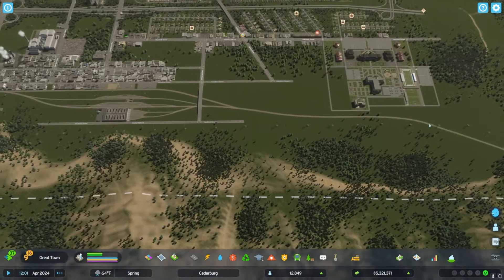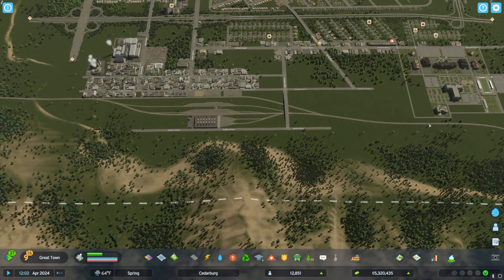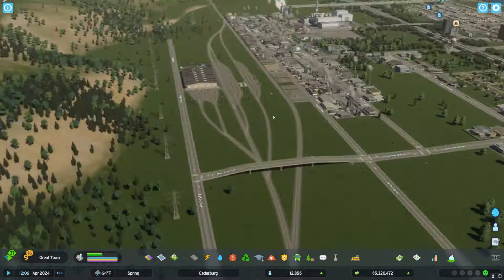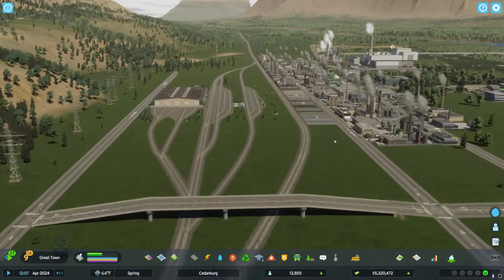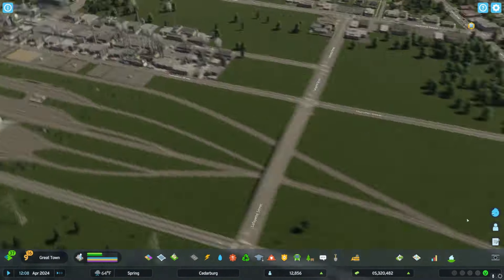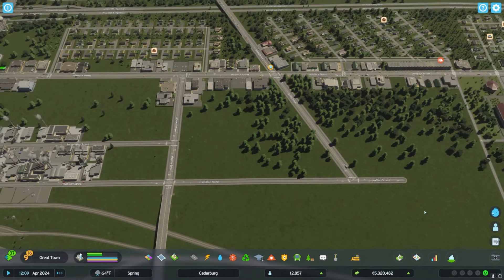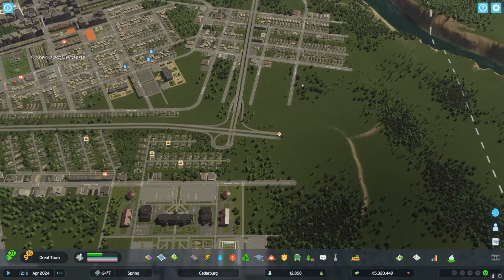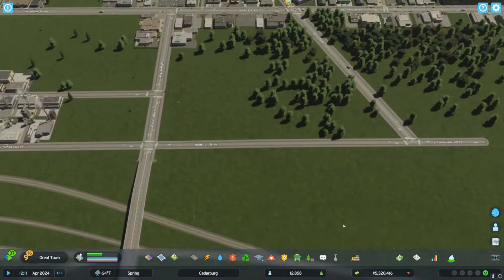We've now connected the rail yard into the rest of the city, so we do have infrastructure set up and I think this looks pretty good, at least for now. We could go in and work on some surfaces with dev mode to make this more impactful, but we need to start working on getting our cargo station integrated into the city. Since the cargo station pretty much acts as a dead end, I'm going to incorporate it relatively close to the rail yard I just set up.